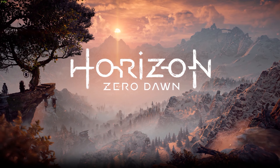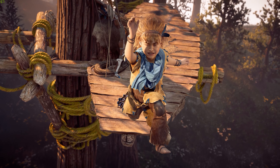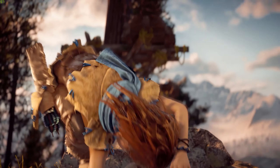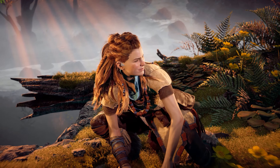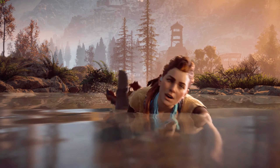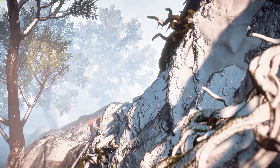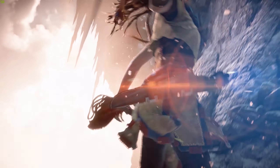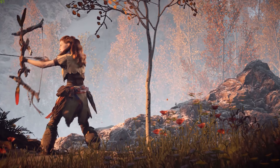Horizon Zero Dawn is an already established action RPG developed by Guerilla Games and published by Sony on the PS4. The setting is a post-apocalyptic world which has been done before, but never in this way, with mechanical creatures roaming about the land like deer in a forest. Released in February 2017, it was extremely well received by both critics of the genre and casual gamers.